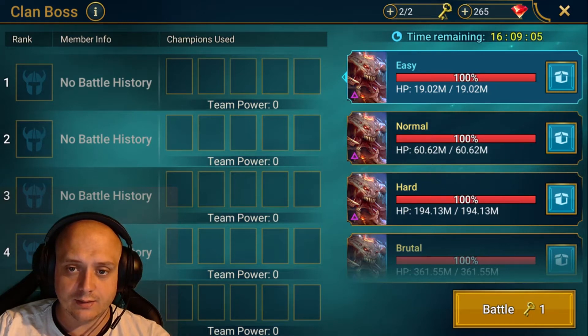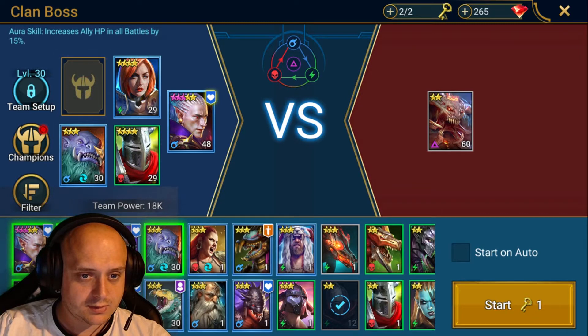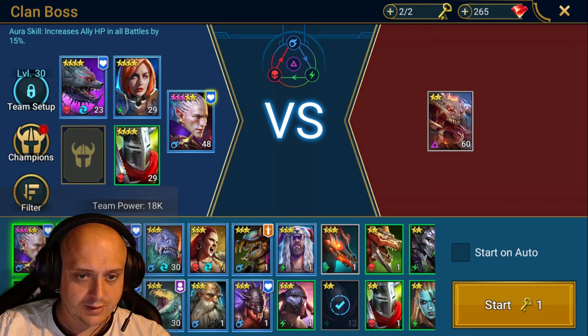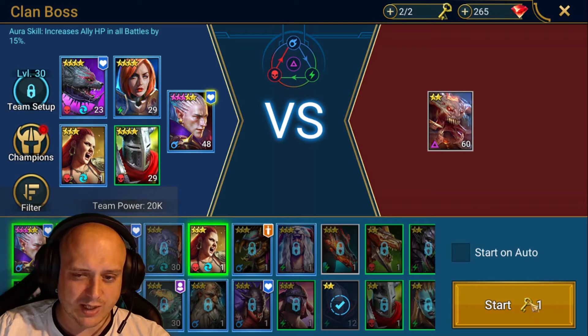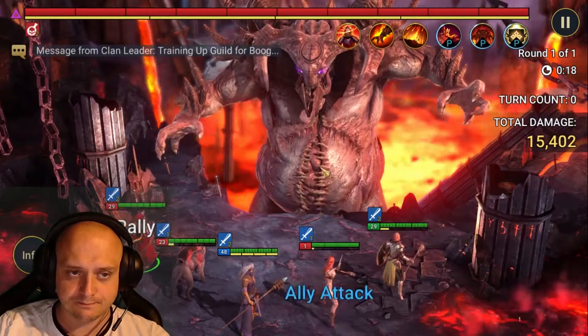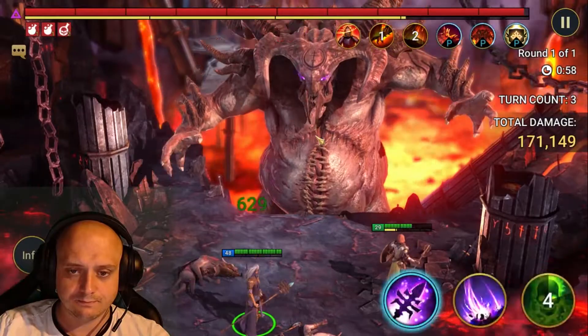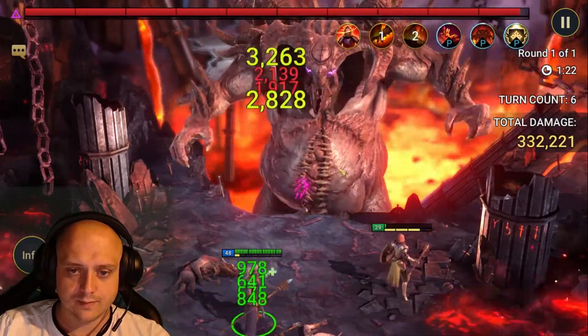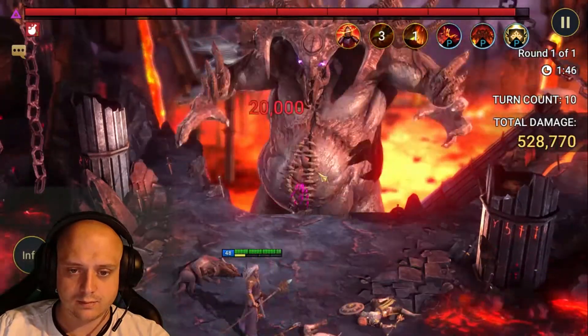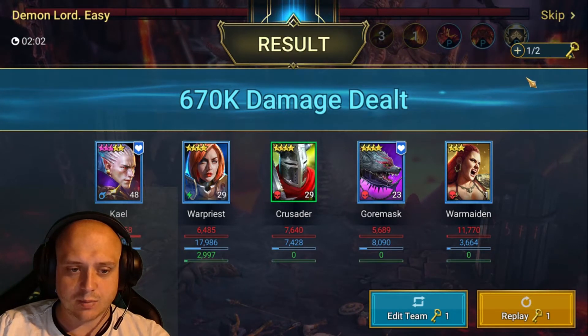Now that the Kael is in lifesteal gear, I should hopefully be able to bring that damage up from the 200-something yesterday. Take that one out and throw in the 4 star. I'll replace this one on the War Maiden — with no gear on it probably won't land the defense down, but why not try? Yeah, 670,000 — that's a remarkable improvement from yesterday.